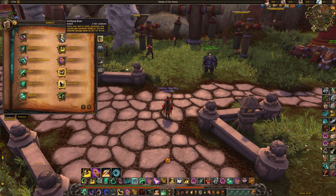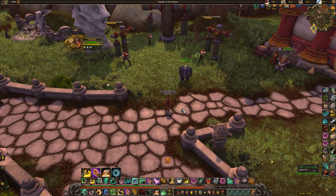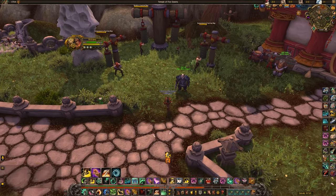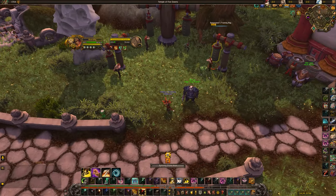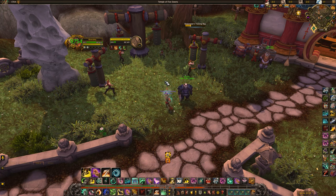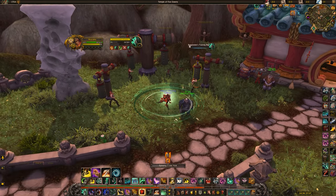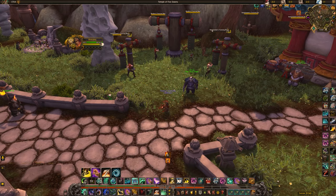Next up we have Leg Sweep, your stun. It stuns for 3 seconds in PvE and 5 seconds in PvP, with a 1-minute cooldown and 6-yard range. As with any AoE spell like Spinning Crane Kick, it gets a slightly increased range if you jump. I can showcase this with Crane Kick — at this range it's not hitting, but if I jump it starts hitting. The same thing applies to Leg Sweep: jumping gives you a noticeably increased range on it.